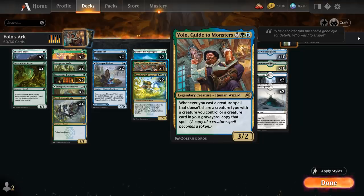The 4-mana 3/2 Legendary Human Wizard from Forgotten Realms says: whenever you cast a creature spell that doesn't share a creature type with a creature you control or a creature card in your graveyard, copy that spell, and a copy of a creature spell becomes a token.